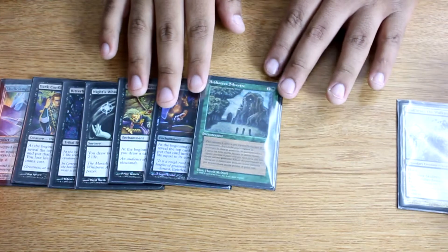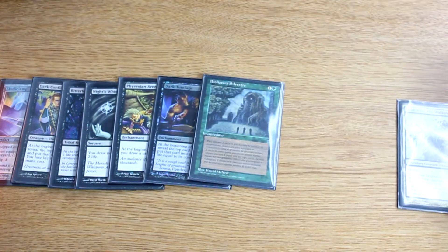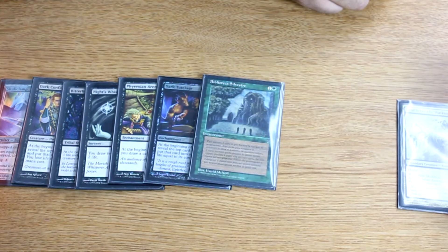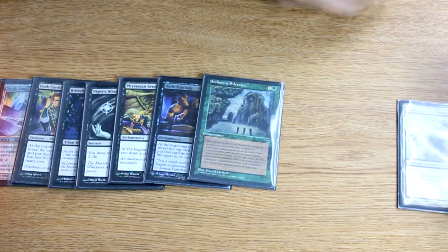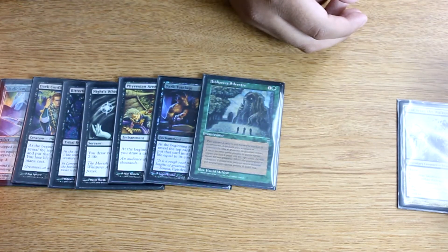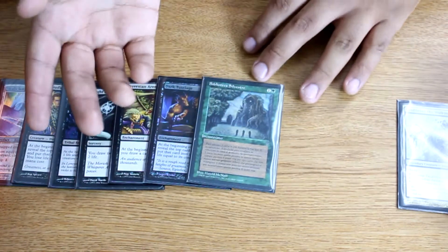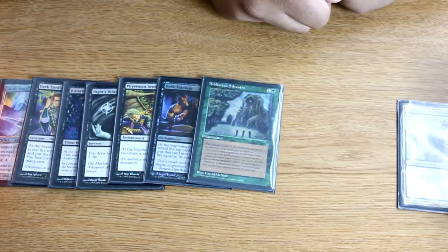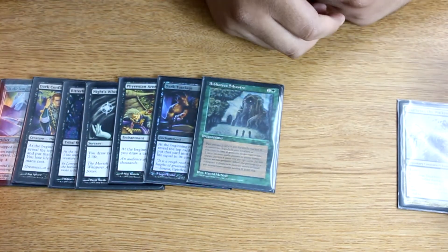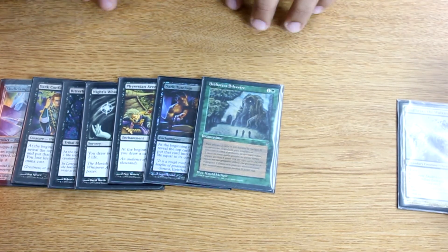And then we have Sylvan Library — there's a lot of text on this Italian copy. Basically what it does is at your draw step you get to draw two extra cards. You can put them back on top, and if you want to keep any of those cards you pay four life. So you end up drawing more cards, and the idea behind this is you just keep getting extra cards — that's a winning strategy no matter how you slice it. Next I have some tutors and utility spells coming up.